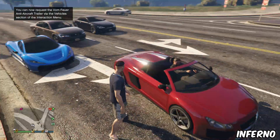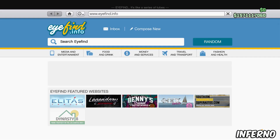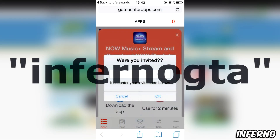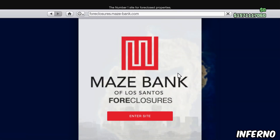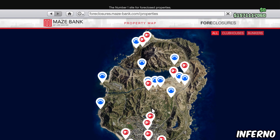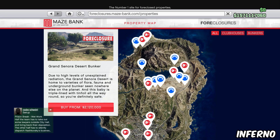Once you install the app, register an account with your email and password. If it asks you to enter a code, make sure you enter the code 'inferno gta' — you'll get some bonus points for using my code, and those points will help you later on. If you use my link it'll already apply my code automatically.